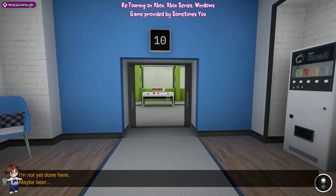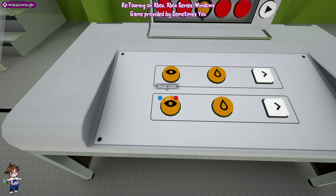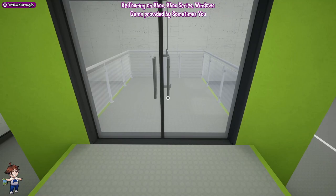We're already up to level 10. This is much easier than it looks - put both of those as orange, put one as blue. Put orange, blue, blue, orange, and then have both things on pause or repeat. The doors will alternate and allow you to go through to the next area.